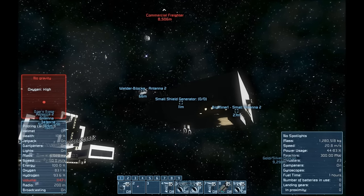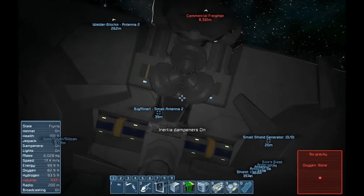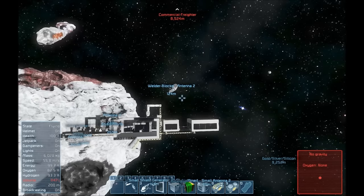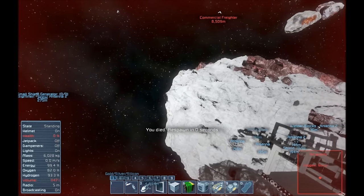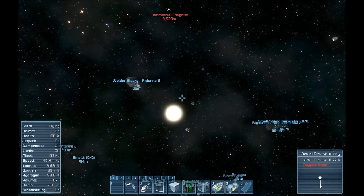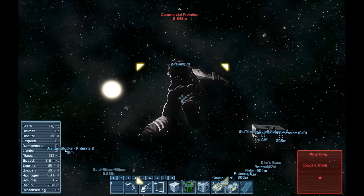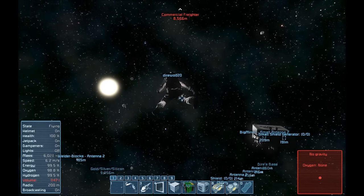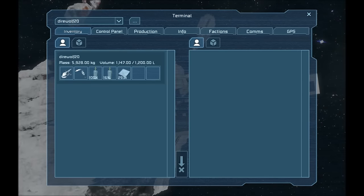Hello everyone, this is Direwolf20, and welcome to episode 22 of Direwolf20's Space Engineers series. Inertial dampeners are on on that ship. I'm just moving my big, huge mining ship out of the way a little bit. Ouch — flying too fast into things. I still haven't quite gotten used to the change made in the last patch, where thrusters no longer slow you down faster than they speed you up. That's a thing I'm not quite good at yet, but I'll get used to it.